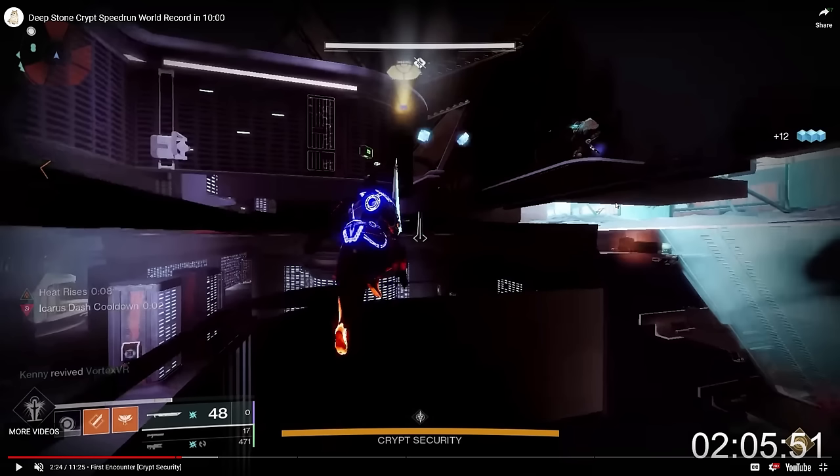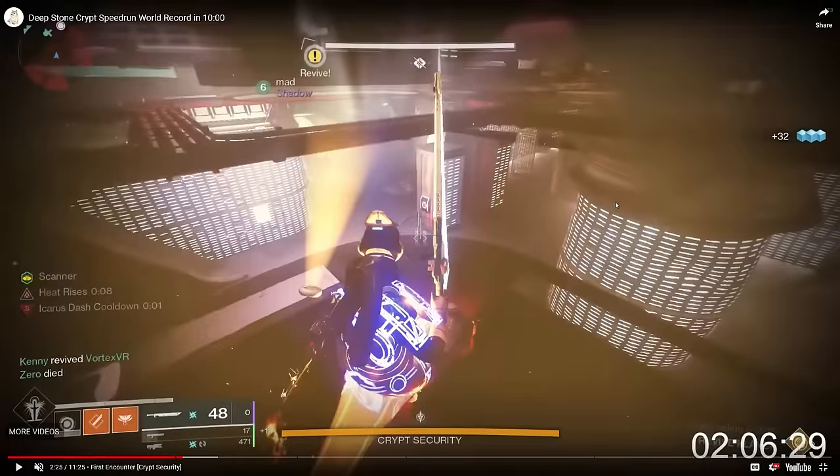Why would you want one person out of bounds? Well, Gunnerhawk is going to do something called OOB scanning. He's going to pick up scanner, Zero picks up operator through the floor, and Zero kills the scanner vandal so that Gunnerhawk can pick up scanner through the floor as well. You can see Mad jumping into the ceiling of the basement to pick up operator from Zero's dead body through the floor.